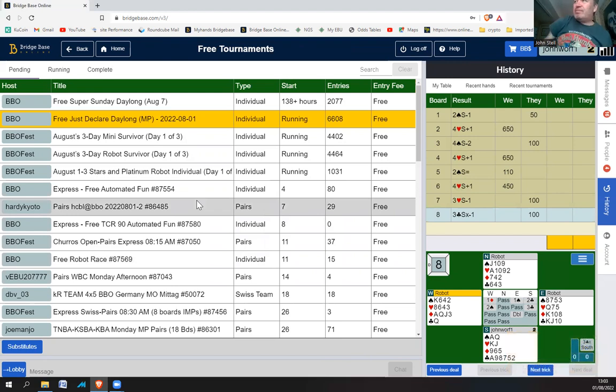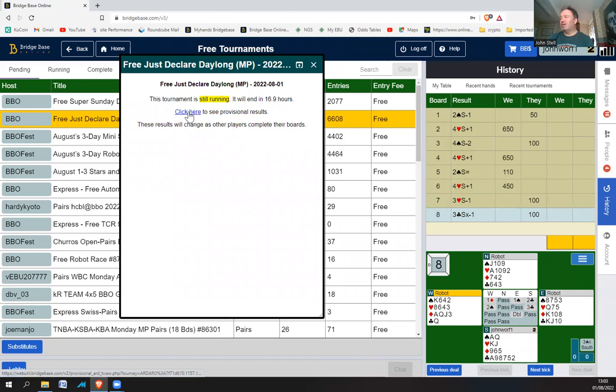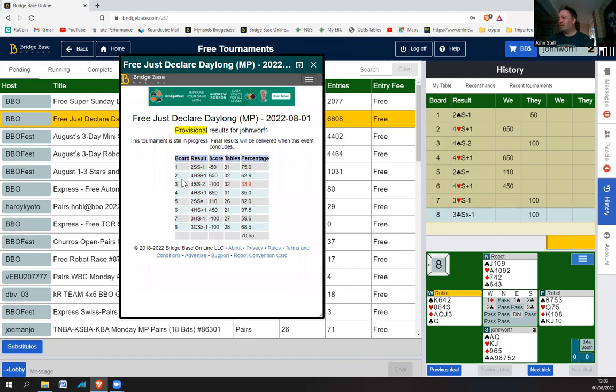That's a solid set. I can't see how you can get much better. I think the boards are pretty flat, though. Board three, obviously — they've gone one off rather than two off. I missed something there. I don't think it's obvious to play a diamond. Maybe they got a different lead. 70% anyway — pretty good.